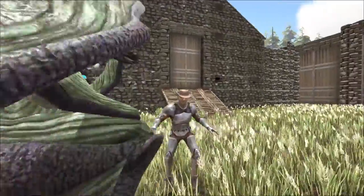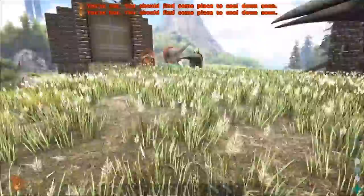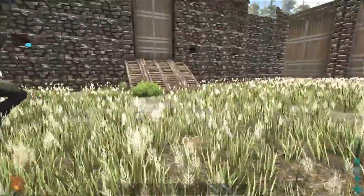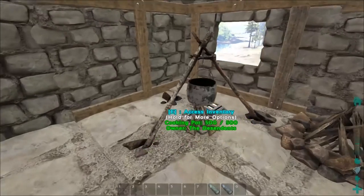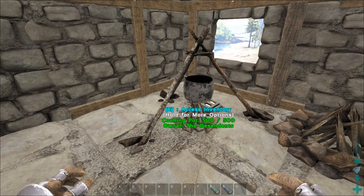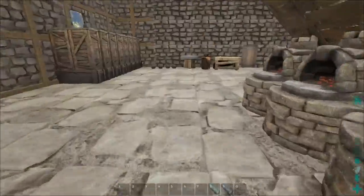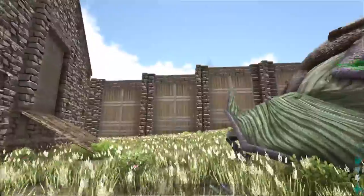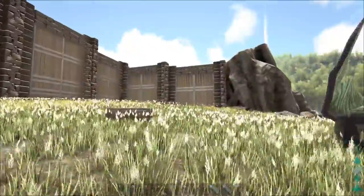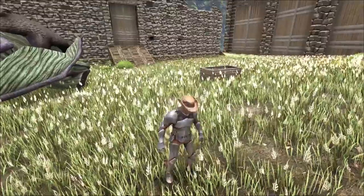Hey guys, it's Obadiah and today we are back on the island playing some Extinction. There is so much stuff I want to do today — I want to do a bunch of building. We need to make an industrial cooker right now, we're just running off the cooking pot which is a little bit ridiculous. I want to make an industrial cooker, I want to make a chemistry bench, I want to make some safes instead of these stupid wooden boxes.